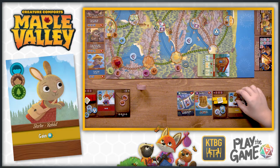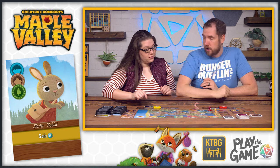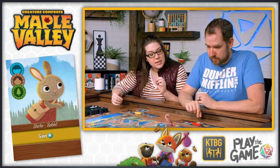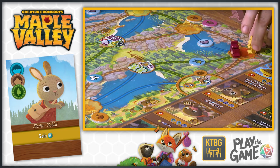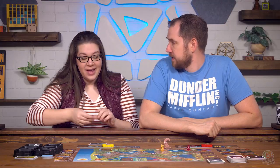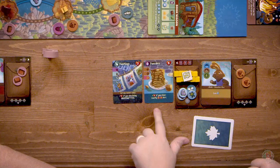Allison's turn. She's also going to use her starting bunny friend. She gains a curiosity - she's going to take a cool rock. She looks at the friends available and decides to travel rock path. The bunny friend can travel all three path types, so she hops over and gets two acorns instead of a raspberry, because she needs to make some pancakes. The boys have actually made acorn pancakes - they made them last year and loved them, and keep asking if we're going to do it again this year.